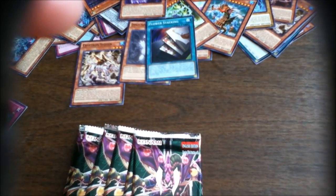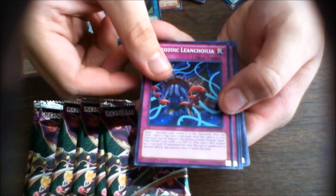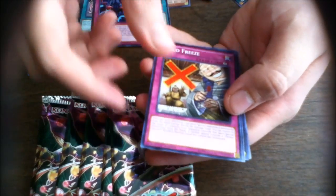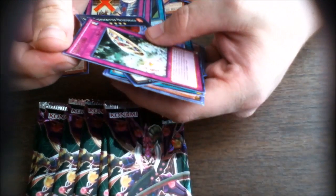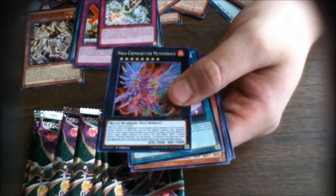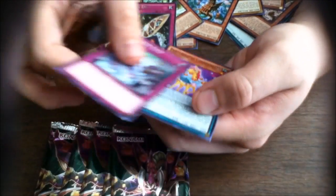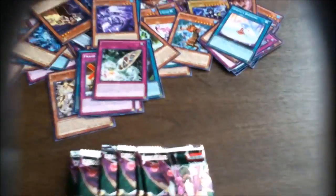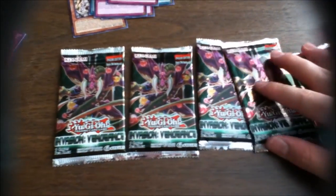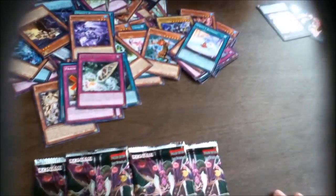Paleozoic Leanchoilia, Dark Bribe — yeah, I was thinking Dark Bribe. Quilfs and Cleefs, Vola Chemicritter Metadrago for our super rare, Sprites' Blessing, Performapal Flip Frog, Summon Gate, and Change Giraffe. I'm going to give the Chemicritters a look because Vola Chemicritter Metadrago looks kind of cool — he's a Beast-Warrior type. Why would you call him Draco if he's a Beast-Warrior? We're down to our 18th pack.